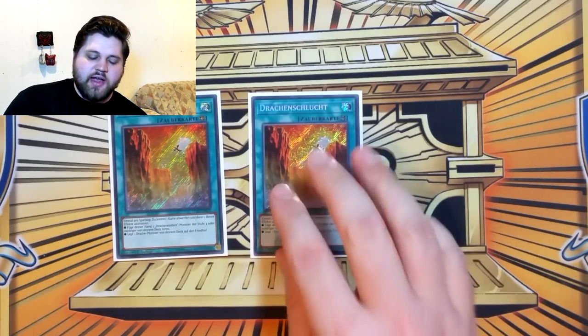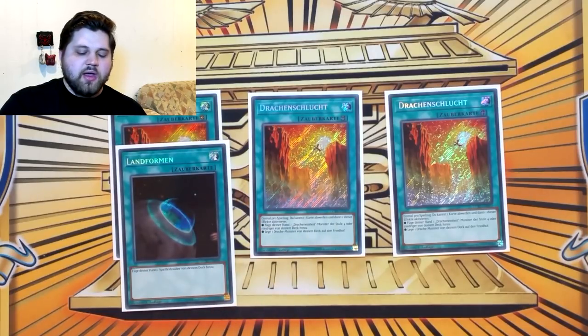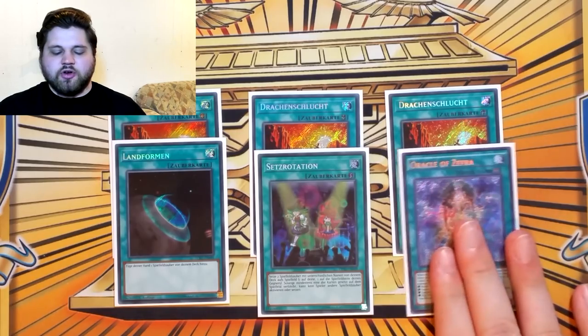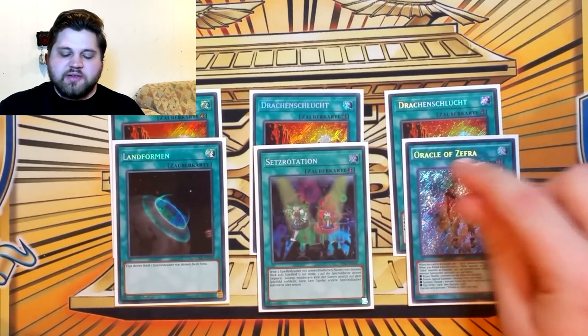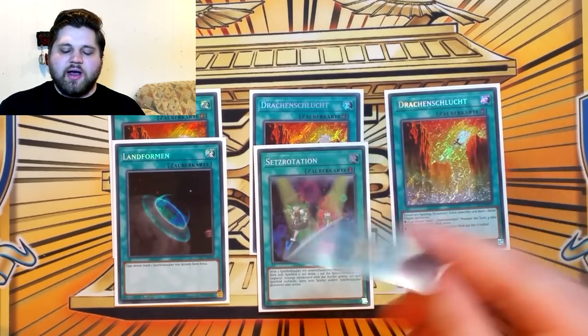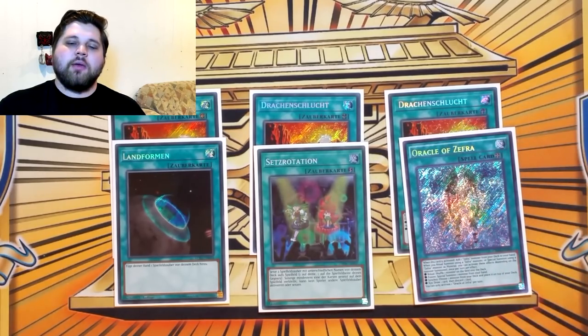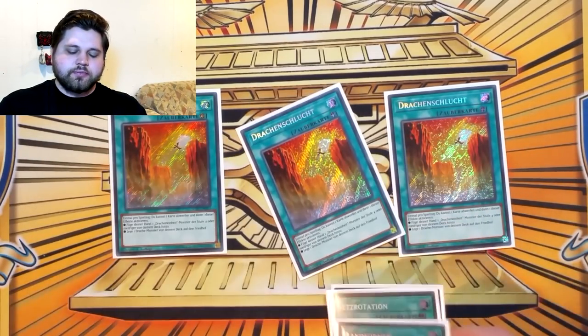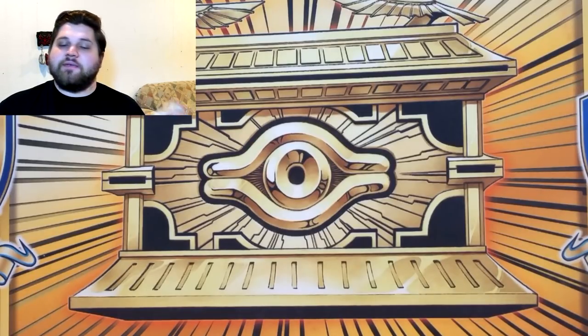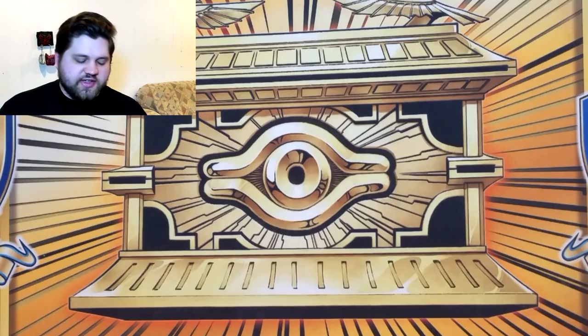That was 23 monsters. The rest of the deck is 17 spells. Three copies of Dragon Ravine because you have to play them. The cards that search Ravine: Terraforming, Set Rotation, and just any field spell of your choice for Set Rotation. I'm playing Oracle of Zephyr because on the off chance I don't get to Lechery, if they're playing a field spell deck, they can't activate Oracle of Zephyr, and they can't activate their field spell because of Set Rotation preventing them from activating a field spell over the one that was set.